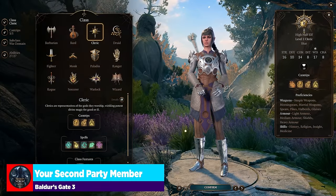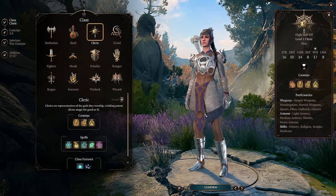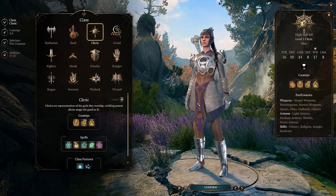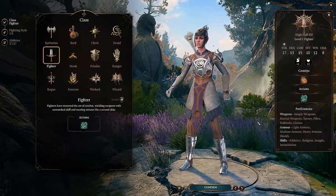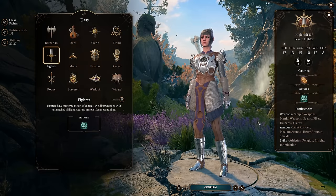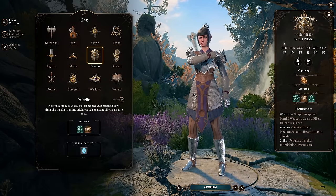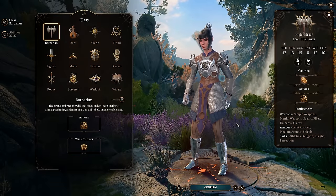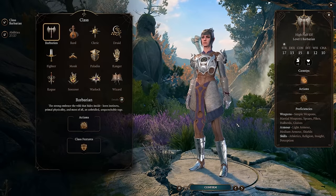On to our second party member. Our first party member is that fighter we created, and I'm using one of my other saves — you're going to see it's a tiefling fighter. With a fighter, you think of a character using heavy armor and two-handed weapons, a sword and shield, or maybe two weapons. So when it comes to that second class, think of maybe something that complements them up in the front row. Are they a fellow paladin sitting toe-to-toe with them? Are they a barbarian who just throws fisticuffs? Think about whether you want this next character to complement them directly with two martial characters up close doing damage.